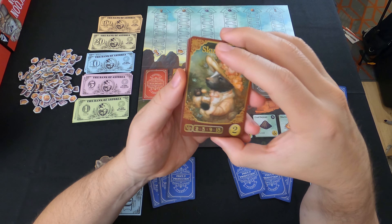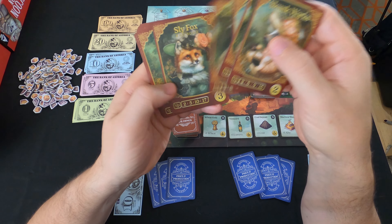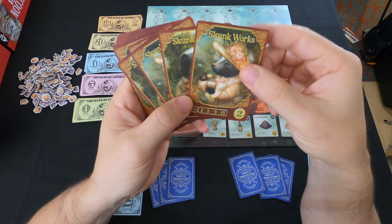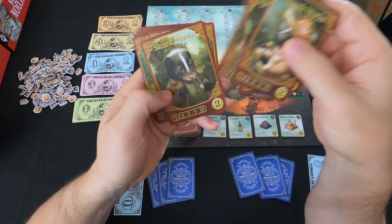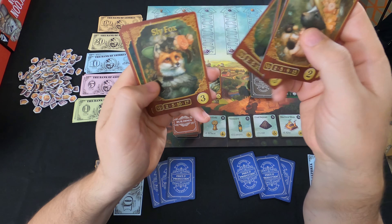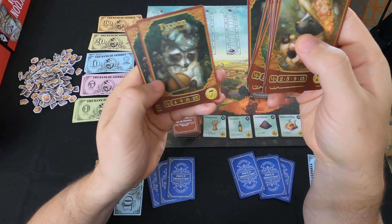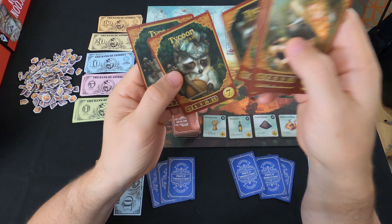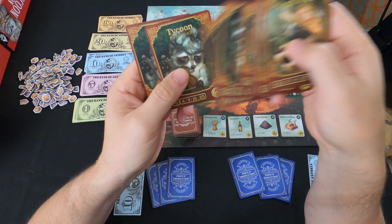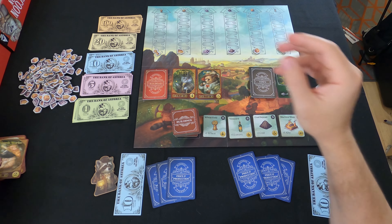Now let me show you the ones that get removed for a two-player game — these will obviously be in the deck when you play with up to five people. We have Skunkworks — love that artwork. You have Slyfox Railroads, which looks really cool. We've got Tycoon with the raccoon on it — this is the artwork on the front of the game. And even though the name is the same, they changed the artwork: one version has a male raccoon and the other has a female raccoon. I really like that touch.